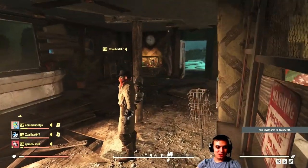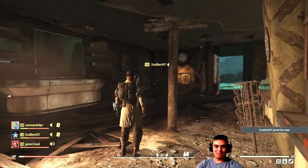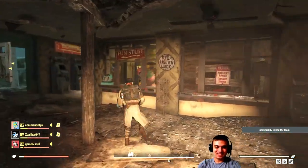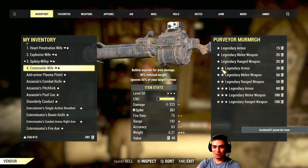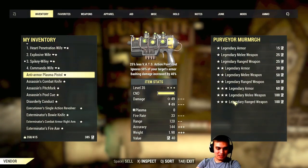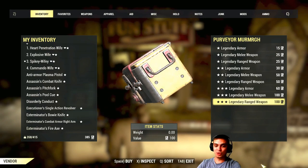Oh hello. Alright, so I'm going to go first with the buying guns. I just need to buy three. Hey, what's up? Sorry, one sec. Still recording this for tomorrow's episode. I only got 300 scripts, so we're going to be buying three guns. Let's see what we're going to get.